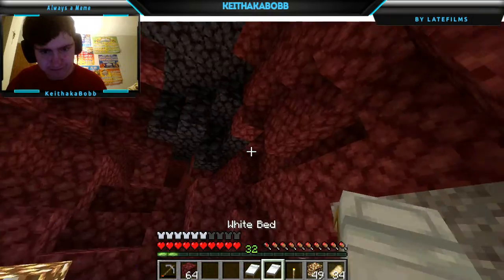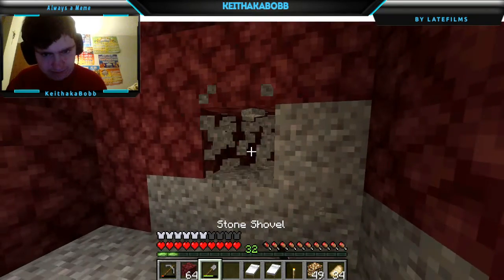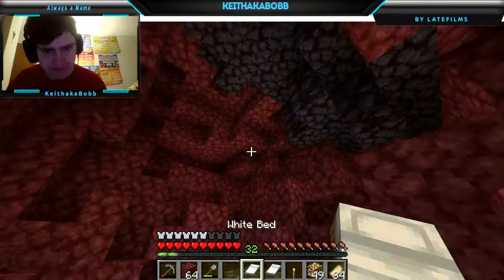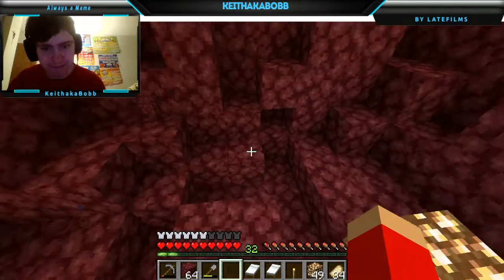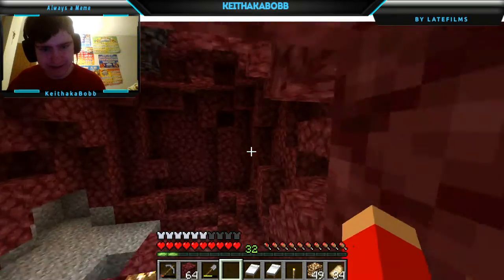Let me put glowstone here. We're at level 12. Anything in here? No - there's nothing. Also, let me say - what if I actually accidentally blow up the ancient debris? That could happen. Well, you can't. It has like a blast resistance - it can't be blown up, basically. It's a strong ore, it can't be blown up.